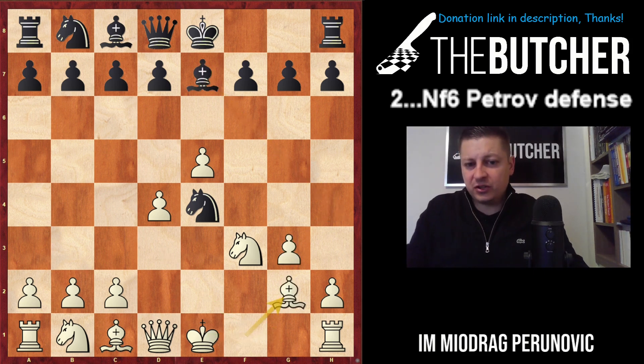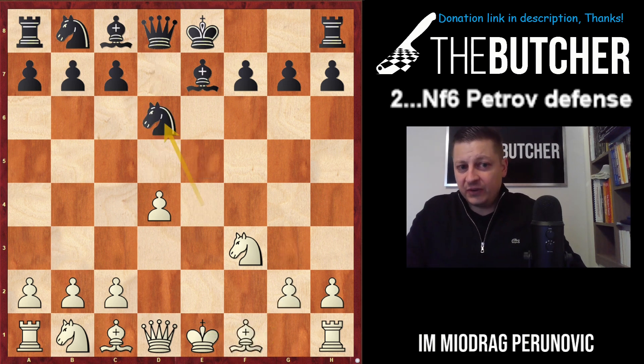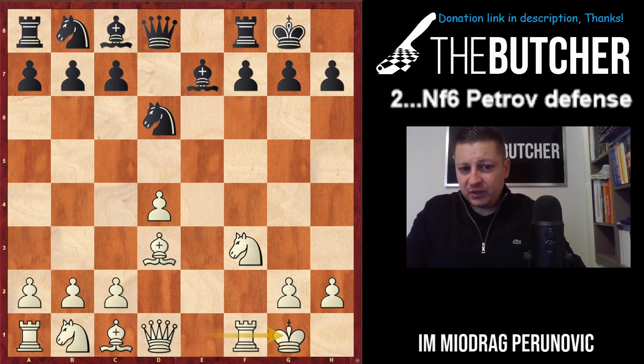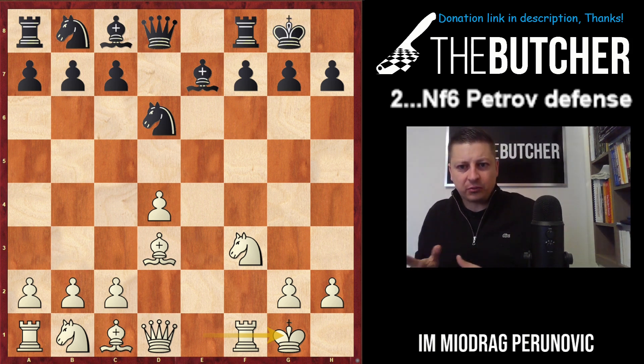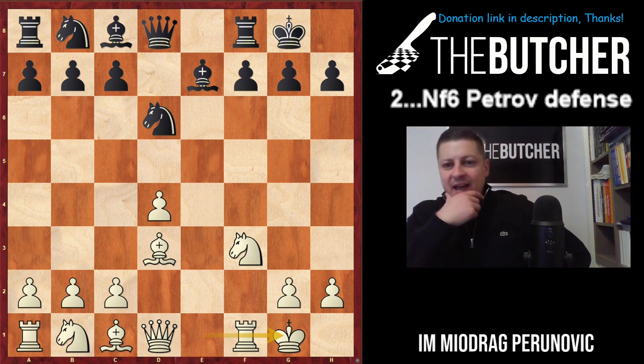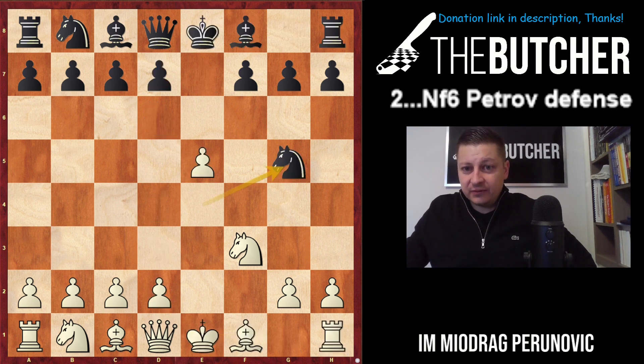They don't have time for Bh3; play g3 and Bg2 and you have a much better development advantage. If they go d5, you capture, play Bd3, and you can choose a variety of possibilities like Nc3, Bf4, Nd5, Qe1, Qg3, doing the kingside action and attack. All of these positions are quite fine, but the problem is Ng5, which is the main move.